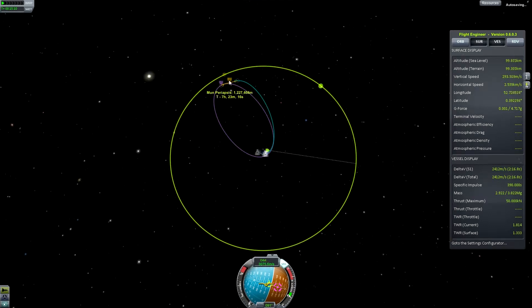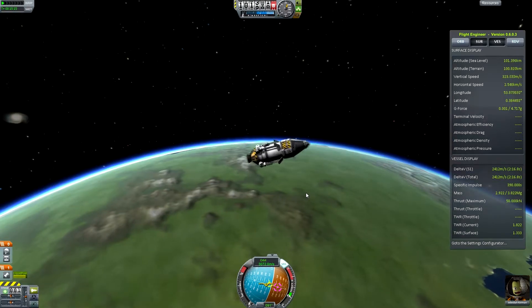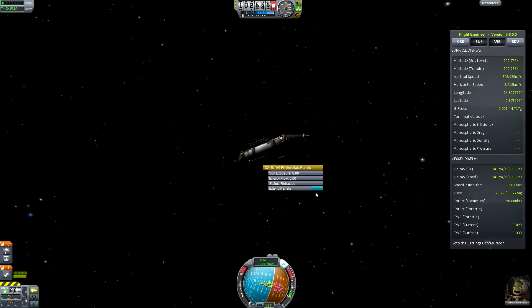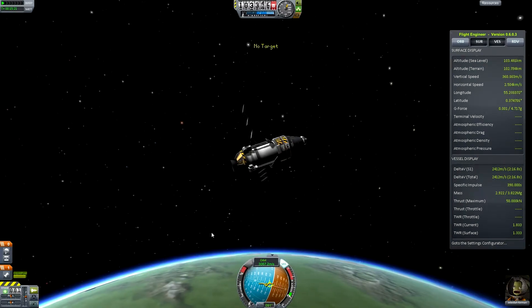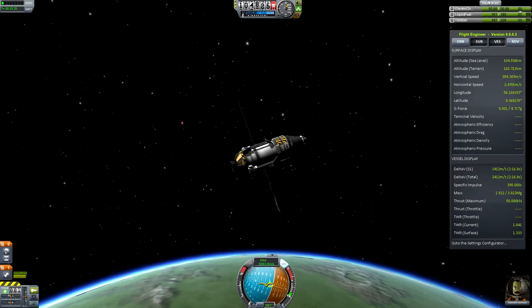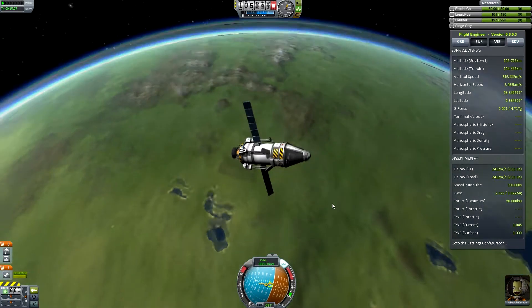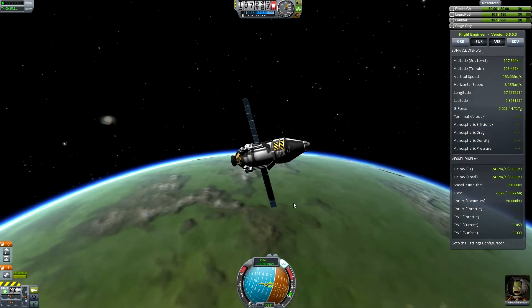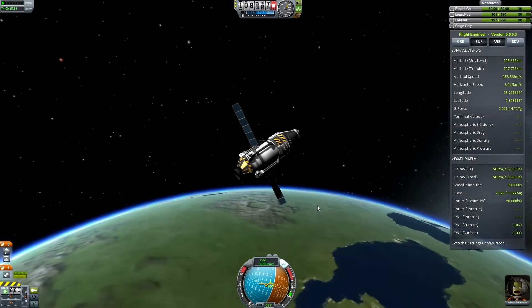We have our intercept. In seven hours, we shall be at the Mun. Let's deploy the solar panels to make sure we can stay powered during the trip. Check the resources tab — electrical charge should be fine.